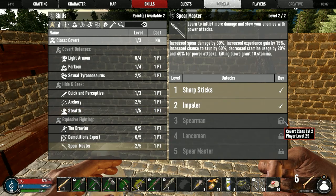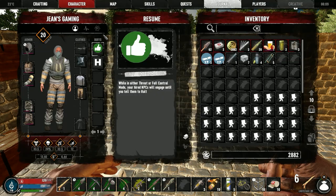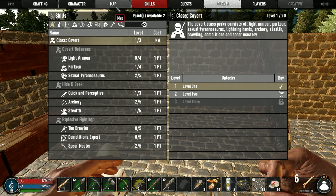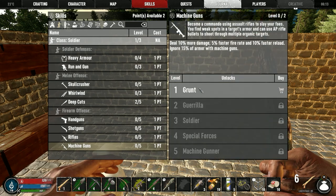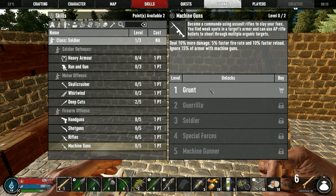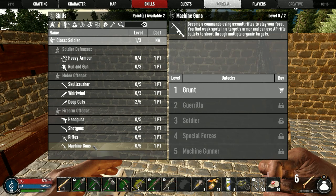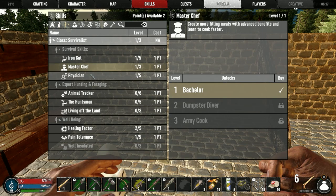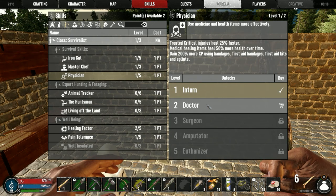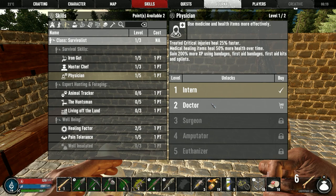Spear master requires player level 25. We're at player level 20 — not bad. We have a mining helmet too. Let's look at run and gun — not really using guns at the moment, but this gives 10% more damage, 5% faster fire rate, and 10% faster reload, and we are using a pipe machine gun so this skill will definitely help us. Master Chef is for faster cooking, Physician is for healing. I wonder if I shouldn't do the physician — it says treated critical injuries heal 25% faster, and you'll be able to take a hit harder.